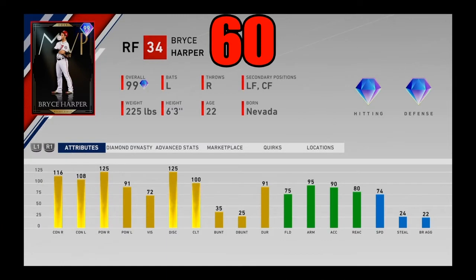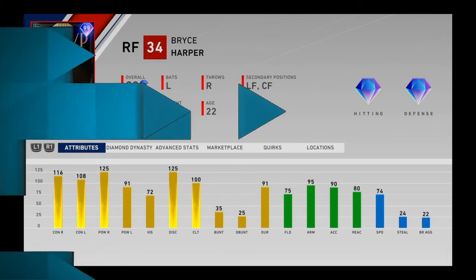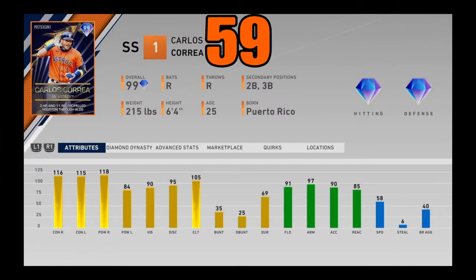Coming in at number 60, I got 99 overall MVP Bryce Harper. This right fielder is one of the best sluggers in the game. He's got that sweet swing, pretty great stats against righties, pretty good against lefties. The vision isn't great, the fielding isn't great, but he has a good arm and pretty solid speed out there in the outfield. Bryce Harper coming in at number 60.